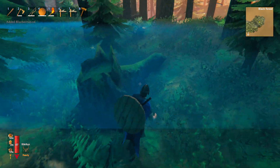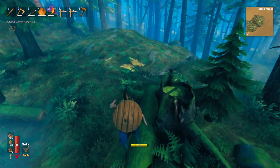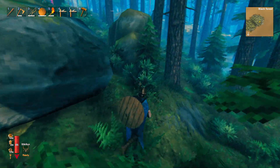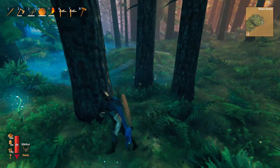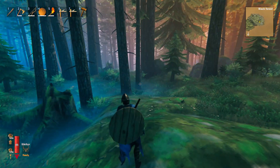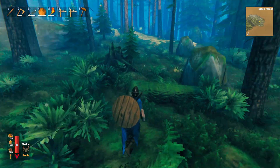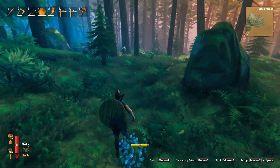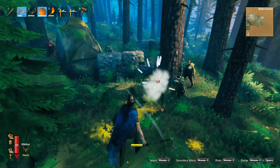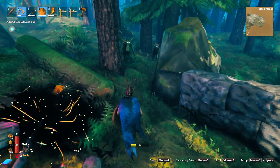I'm gonna go grab those carrot seeds I just saw over here. If we could see a swamp, we could possibly run in — if we see a turnip plant, just run in, grab it, and run out as fast as possible. What do we got over here? Oh, we got another structure. Hey guys — oh, we got a red dude over there.